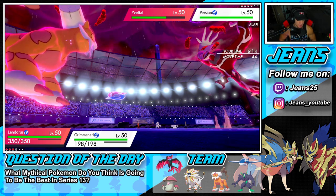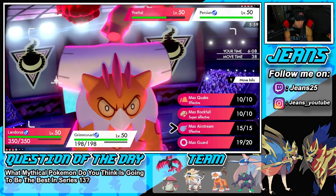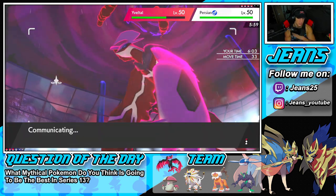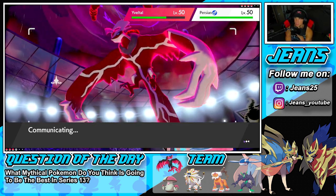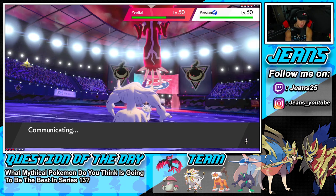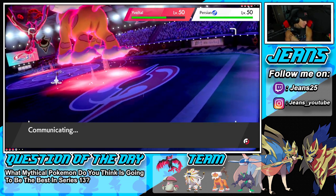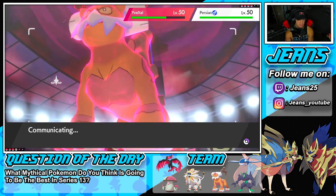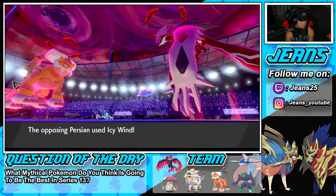I think I should Max Airstream and then Spirit Break into Yveltal — I want some speed. I don't know if Yveltal can take me out at this point with Light Screen up and minus one special attack. I go for Airstream and Yveltal protects — not a bad turn. He goes for an Icy Wind, we take speed back, and he drops a Max Darkness into Landorus who eats it up pretty well. He's going to drop my special defense.